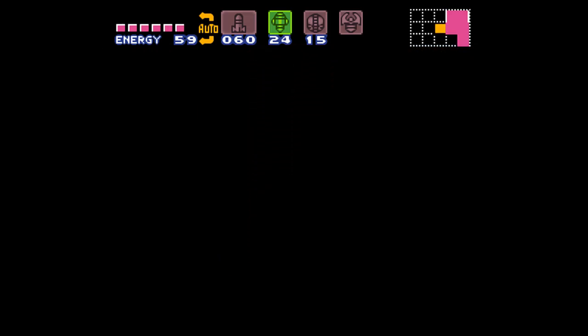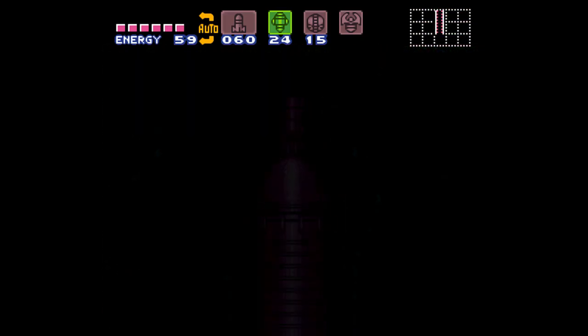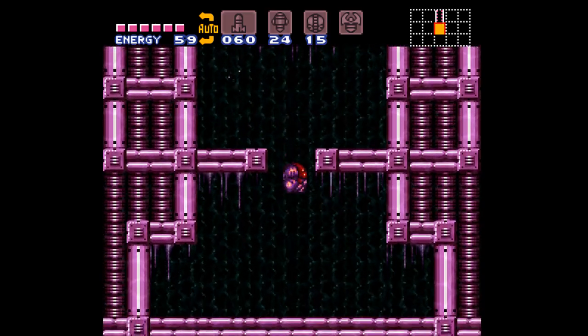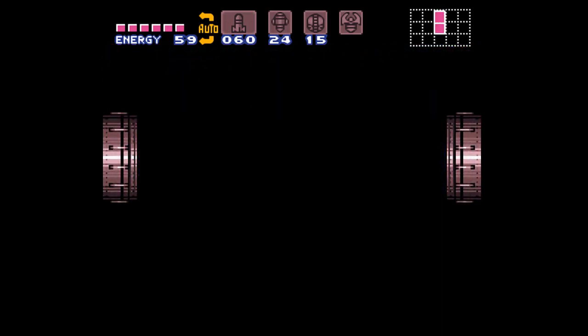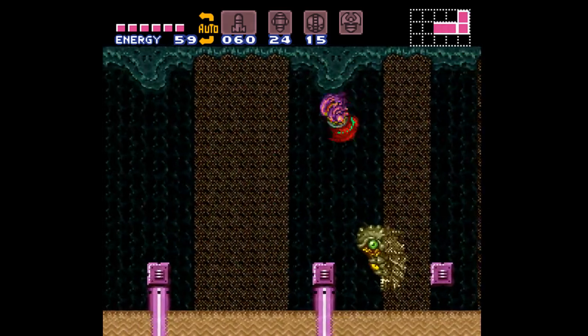So we'll drop through the turbo tube, take the quick way back down to Norfair. I'm aware I'm missing sand pits and stuff, and there's really no need for Spring Ball, especially if I'm not in the sand pits.